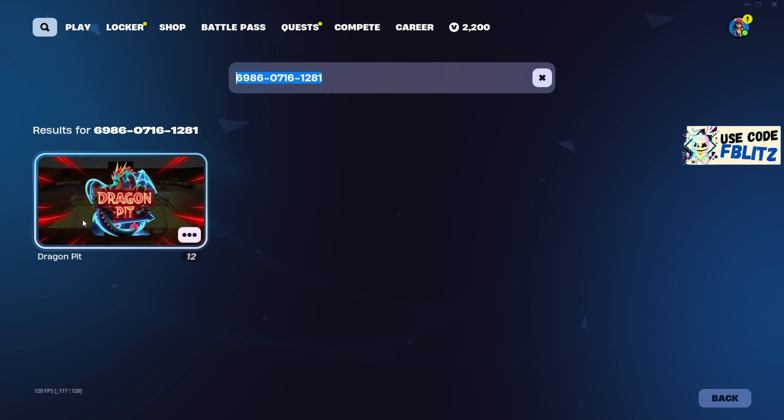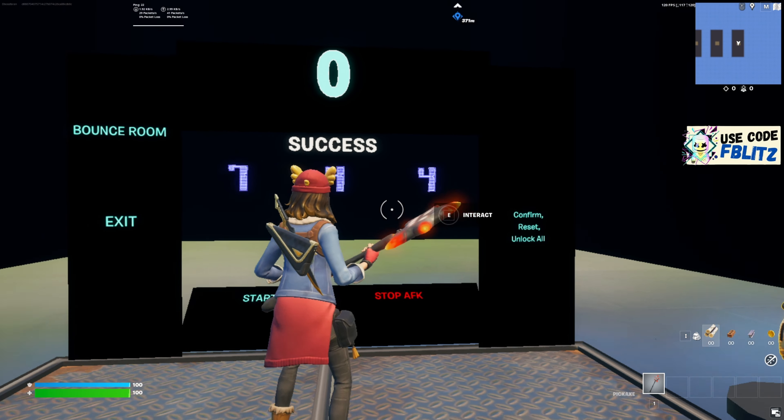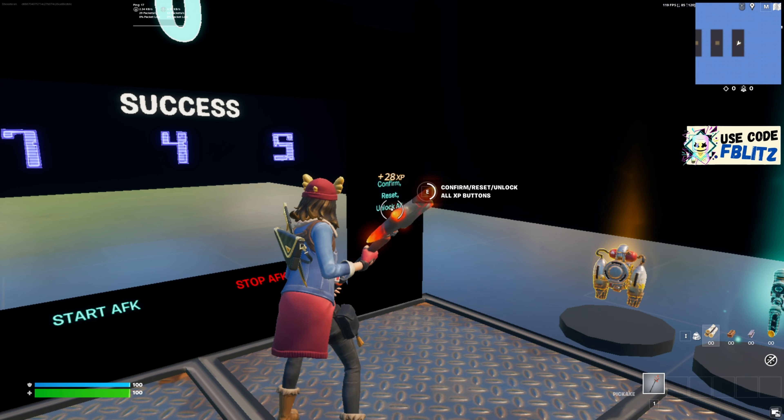Once the timer hits, you're just going to enter the code. The first one is going to be 7, the second one is going to be 4, and the third one is going to be 5. So the code is 7-4-5. Just confirm it over here to the right.